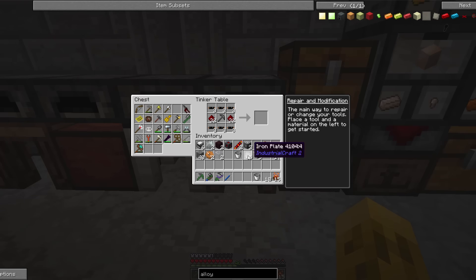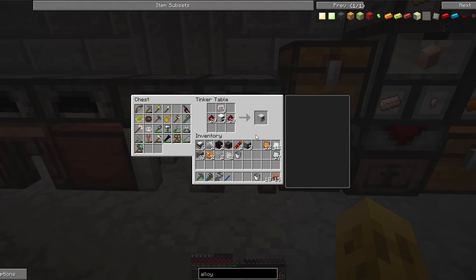Just regular iron plates. I can do that. So we've got three electric furnaces — redstone and iron — iron furnaces.